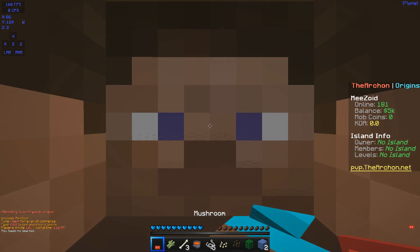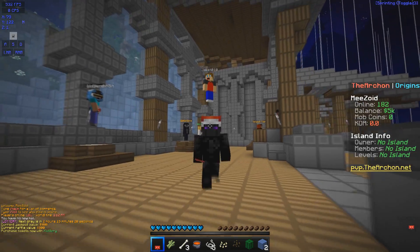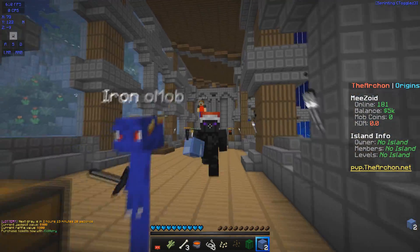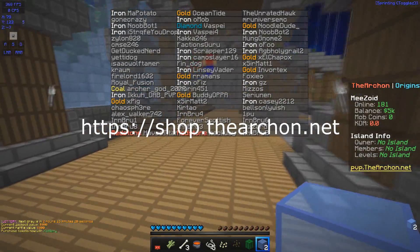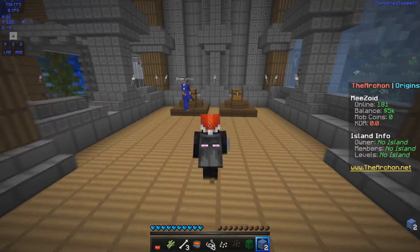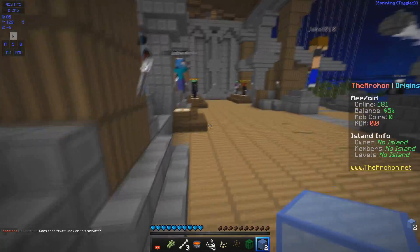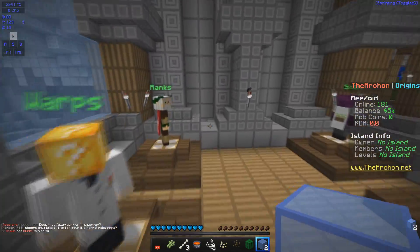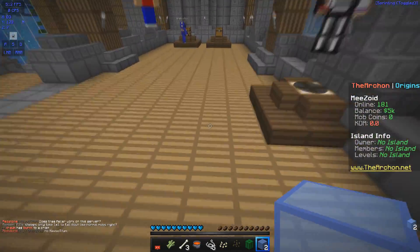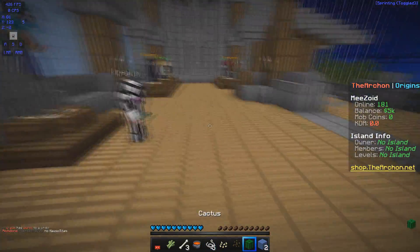Before we get into it, if you guys are one of the first 100 people watching this video, you can use code ZOID in the checkout shop and you'll get a free rank — the free Coal rank. You can see the yellow rank on the left side of the tab. Log on, go to the shop, and use code ZOID at checkout. To access the Archon, the IP is in the description: mezoid.archonhq.net. We're going to be playing on the Origins Skyblock Realm for this series.